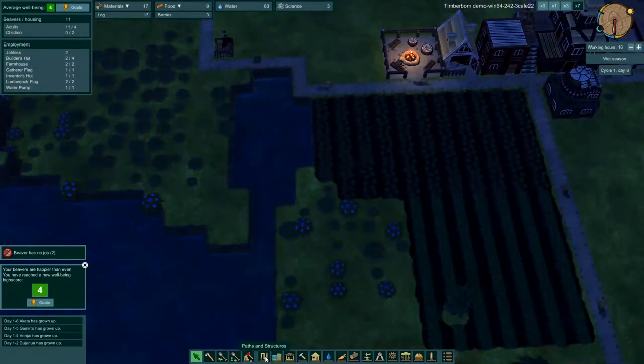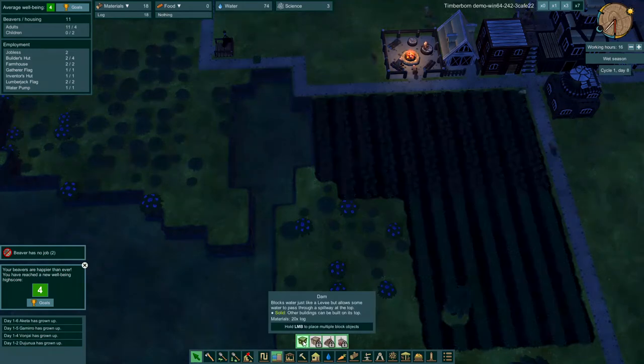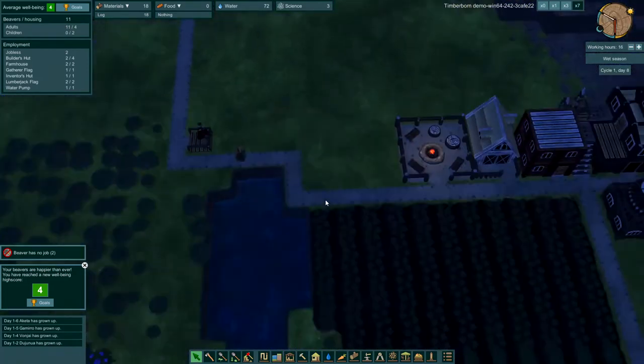Let's go find the dams — Landscaping, Dam. We can't build levees yet, but we could build a dam if we wanted to. I think I want to put a levee there just to keep that water in during the dry season — we'll have to see.